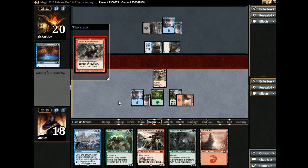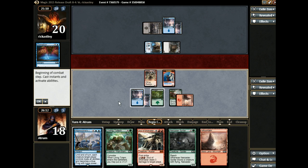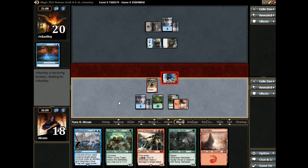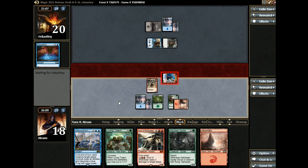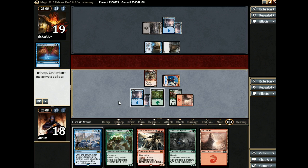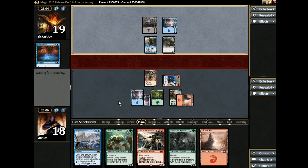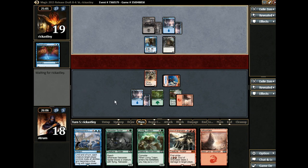We'll yield to that. So next turn: Soul of Chandalar. My opponent might just scoop again after that — who knows? We'll see. This deck is just so laden with bombs; it's ridiculous.